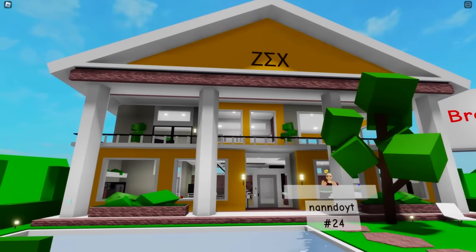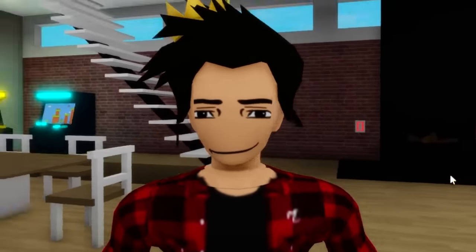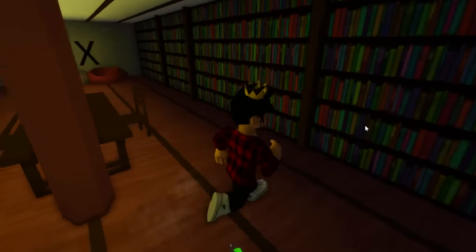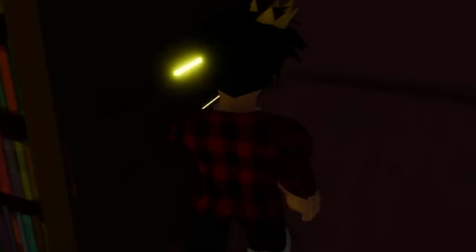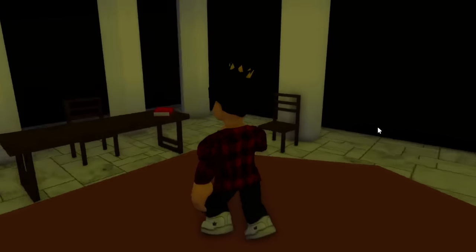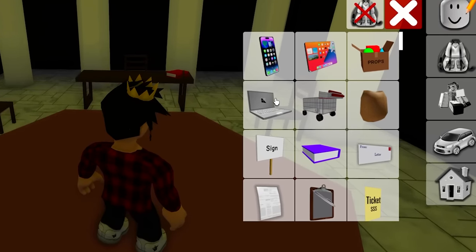Our next contender is this yellow house — and I'll have to tell you, this place is full of mysteries. To start off, in the library downstairs there's a secret bookshelf door, which leads to a weird pillar room with a bunch of chairs and a red book sitting ominously on the table.